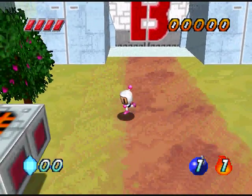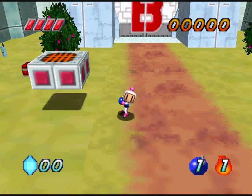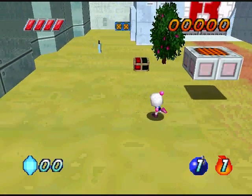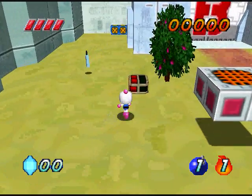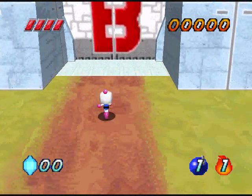Alright, so here we are in the main world. You can jump by pressing A, throw bombs with B, all that crazy stuff. So let's go ahead and head in there. That platform doesn't really do anything.